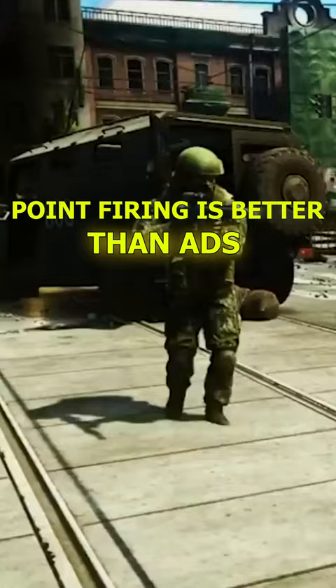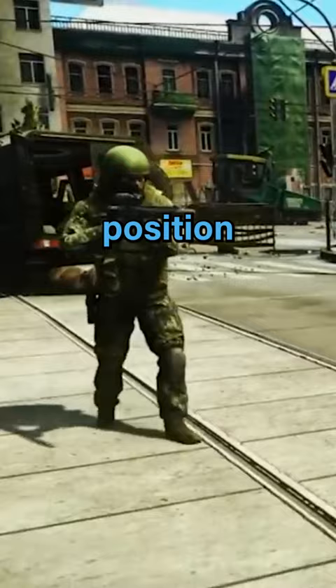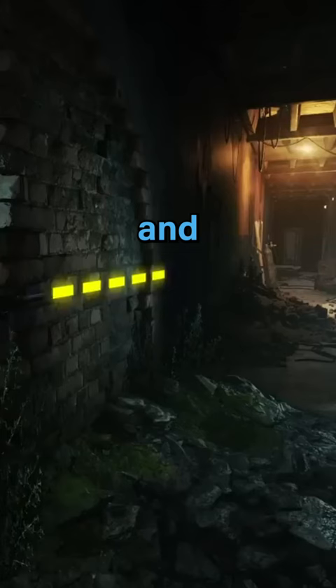If you are walking, your rifle is shouldered, pointing forwards, and able to be shot. Shooting from this position is called point firing. There is no reticle or crosshair. The bullet is going to travel on the angle of where your barrel is aimed, and with practice, it can be accurately predicted.